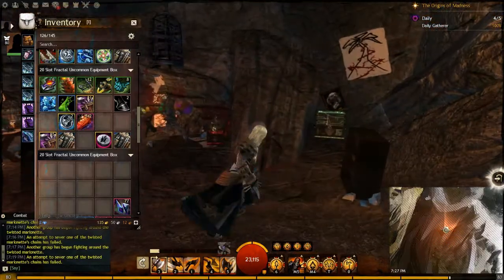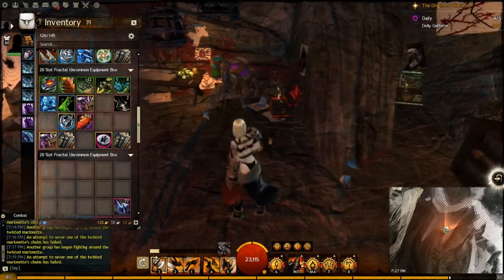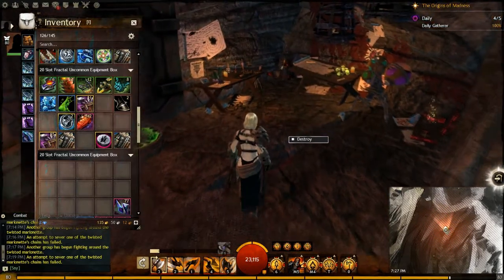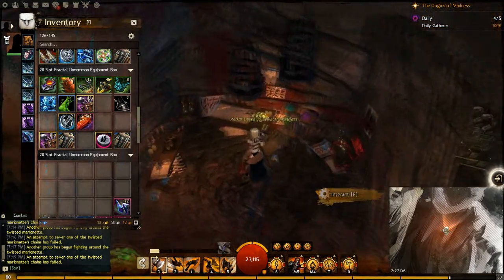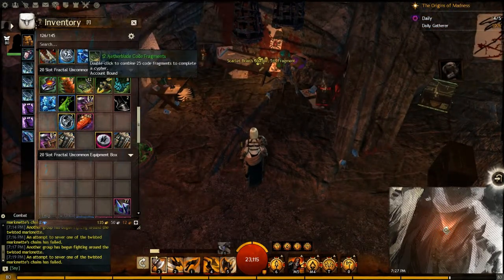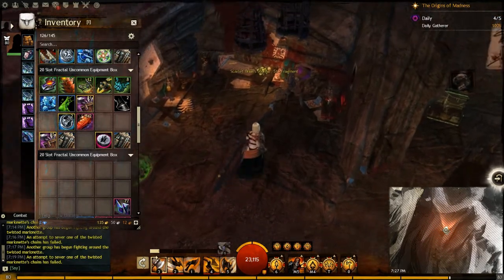Here we are back inside Scarlet Slayer — we've used our power core to get in. Once you've used it once you can get in as many times as you want on that character, but your other characters will not be able to get in. They have to get their own power cores themselves. Because all the stuff is on a countdown anyway, you can just pile it onto one character to keep doing it.